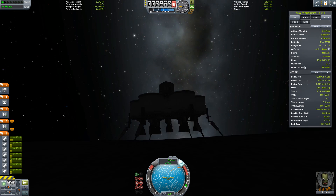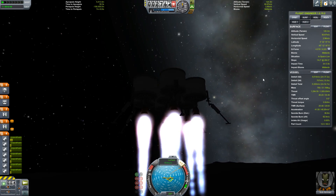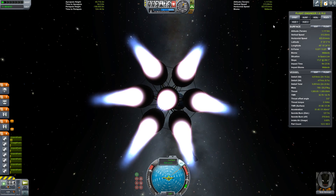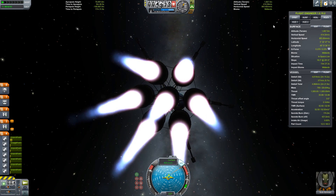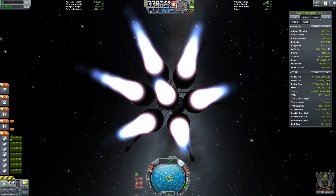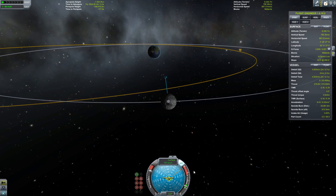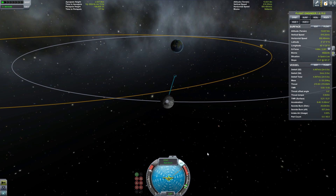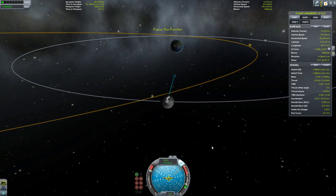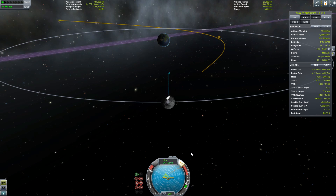We've done our research now. We're getting ready to go home. Heading off, we have just under four and a half kilometers per second left. You can't target the planet Kerbin from the map, so you have to aim at it and add a little bit of bias towards the east. The reason is you have to offset the built-in orbital velocity of the moon. I forgot to ditch my landing gear, so that wasted a whole bunch of delta-V that could otherwise be useful.